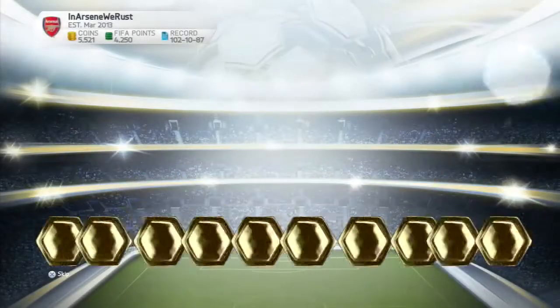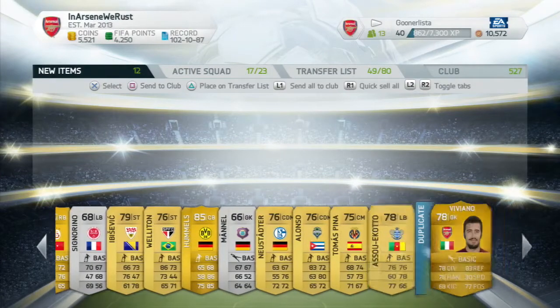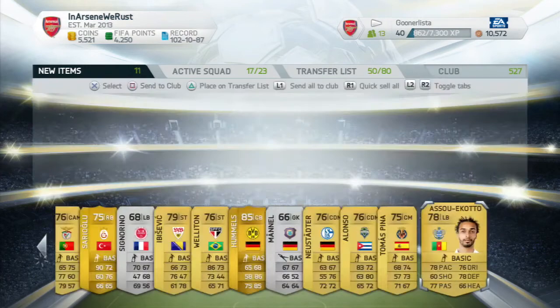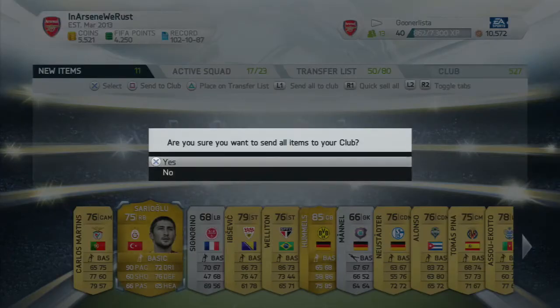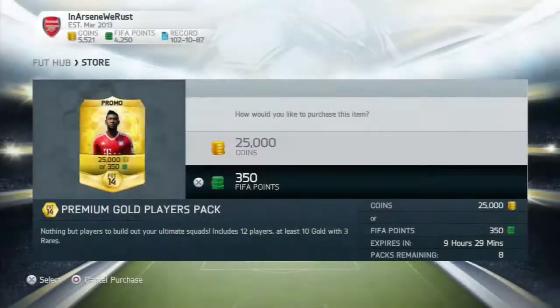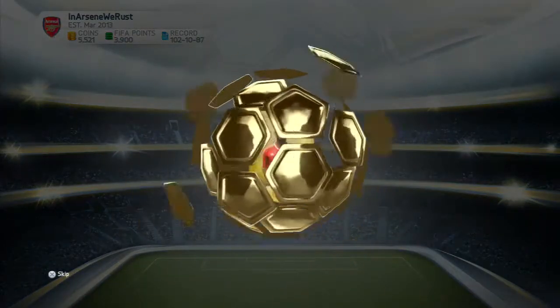There seems to be a lot of teething issues at the moment. As we pull - and Hummels there - that's not bad, but he's only going for about 4k or so. It's not a bad pack but seeing that I invested 25k in that pack then it is a bad pack. In terms of the individual player he's decent, but his value is shocking. You've got to remember these are not 7,500 coin packs.